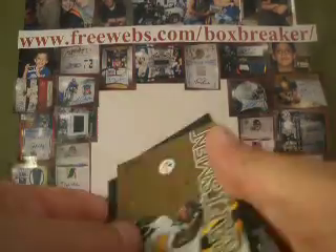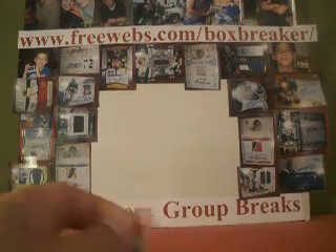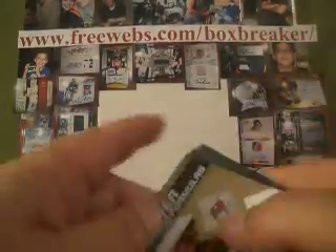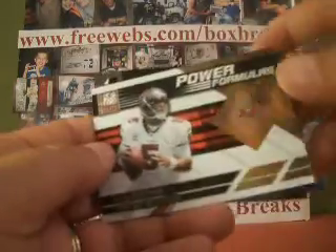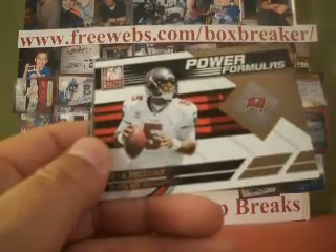Mike Wallace insert, Steelers, $9.99. Last pack — and it's a Josh Freeman insert, $9.99. Bucks in EMT in Hawaii. Down to two left. To be continued.